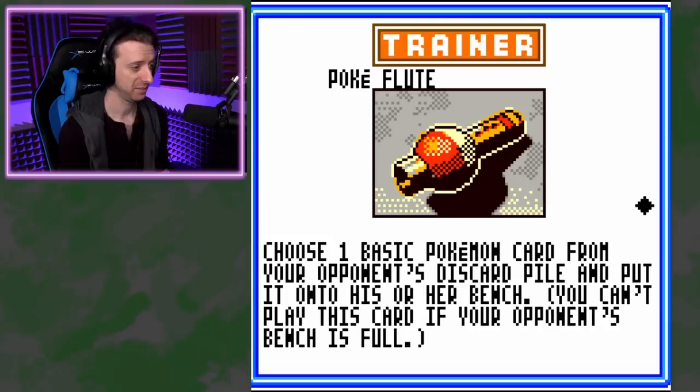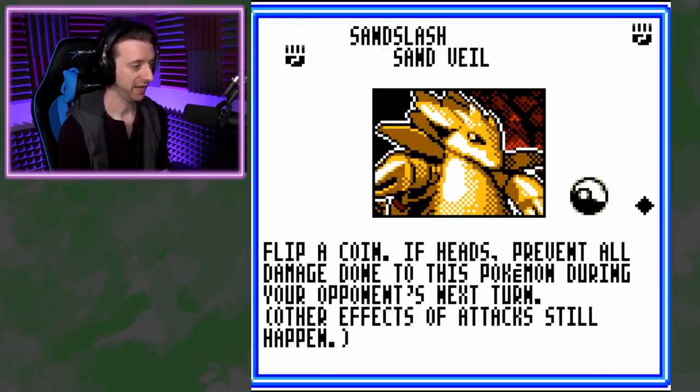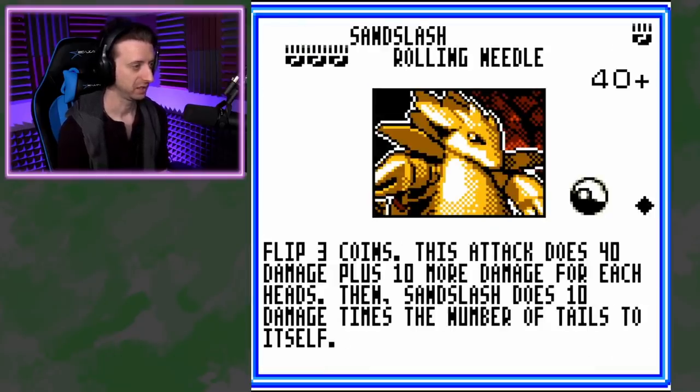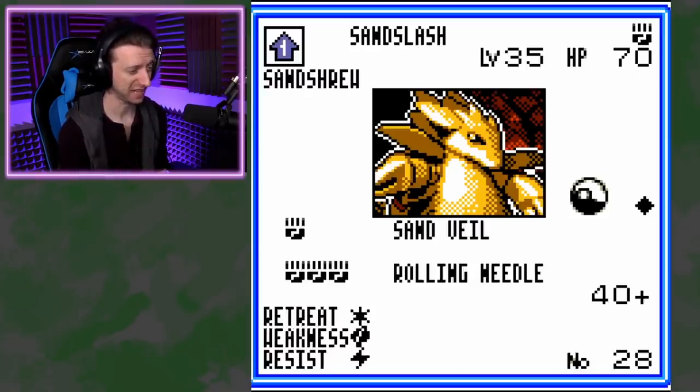Pokeflute — choose one basic Pokemon card from your opponent's discard pile and put it onto the bench. Force another basic out! A new Sandslash with Sandveil and Rolling Needle. Sandveil: if heads, prevent all damage. Rolling Needle: flip 3 coins, deals 40 damage plus 10 for each heads, and deals 10 damage to itself for each tails. 70 hit points? Not even Dark Sandslash — just regular Sandslash. Cool art, though.